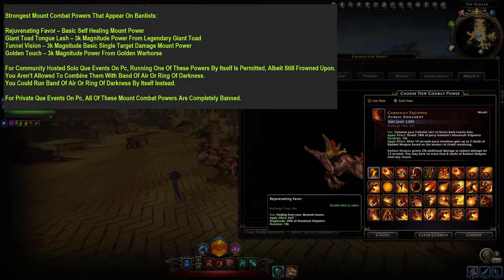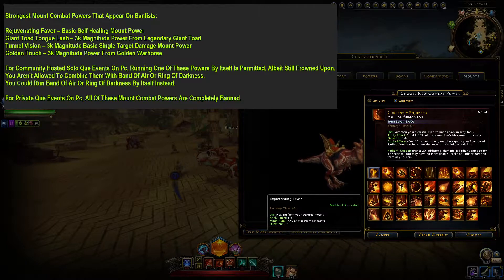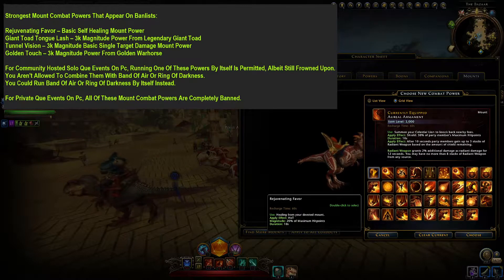Rejuvenating Favor is the strongest self-healing power in PvP. It heals me for 130k ticks — note that's 130k ticks, not 130k total. So this mount power literally heals me for over a million HP over the course of 10 seconds. The only drawback is it doesn't help you defend your teammates directly like Swift Golden Lion does, where you can knock an enemy over to stop them from killing a teammate. However, Rejuvenating Favor can still passively help you defend teammates if you body block for them or use it to fight aggressively and put your enemy on the defensive.